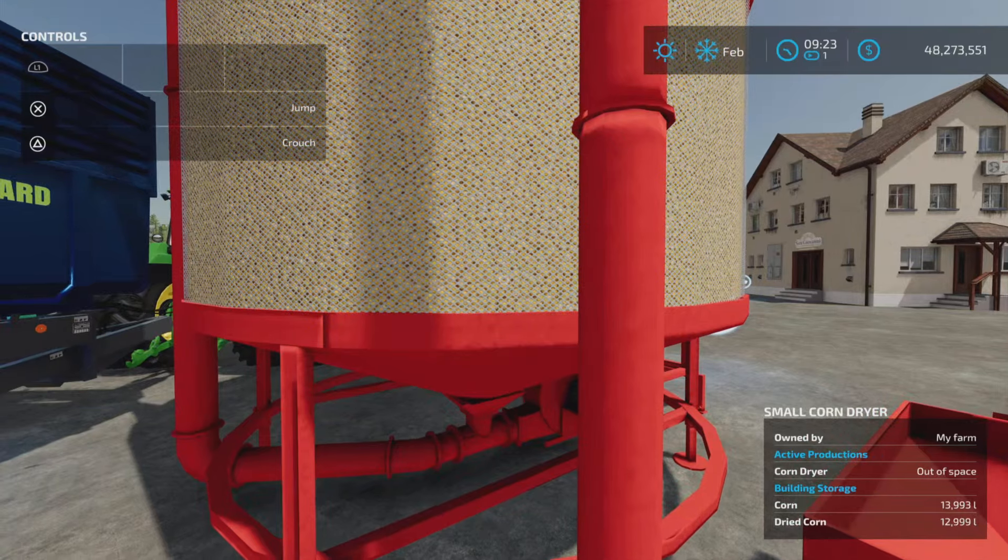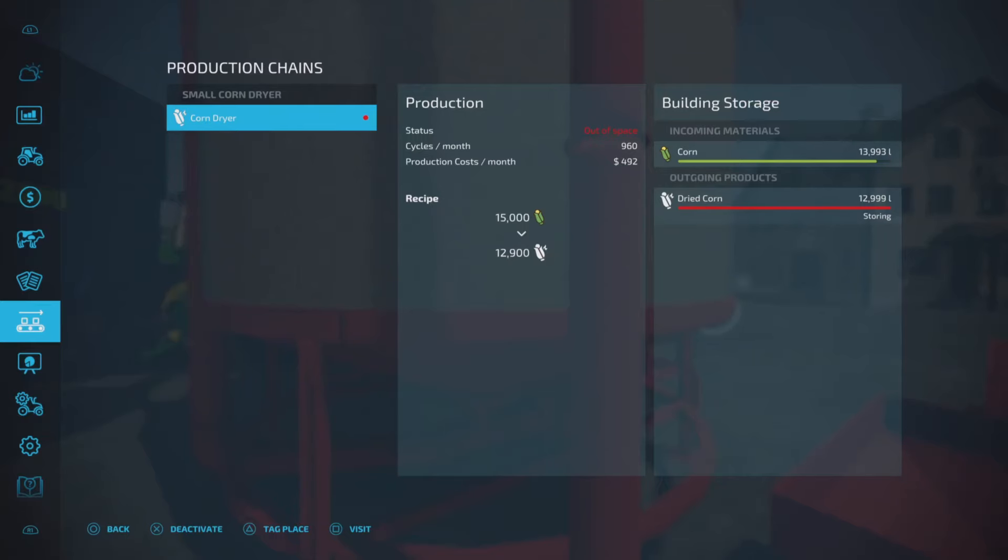We've topped out — the dried corn maxes out at 12,999 liters, so it doesn't have a whole lot of capacity.